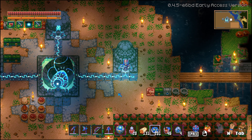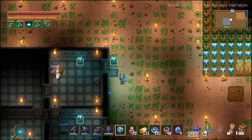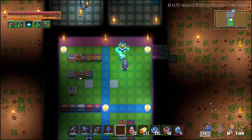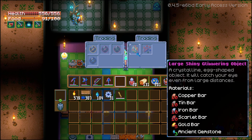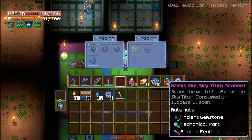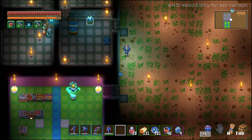There you go. We'll go ahead and place this down here. Oh, that's cool. So there's a scanner here. Ancient feathers — those feathers that we've been obtaining, I think, is what we need here.